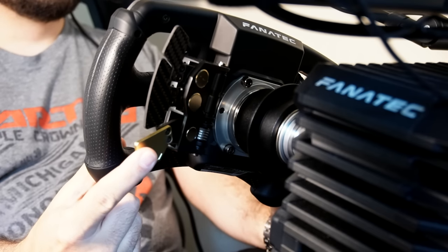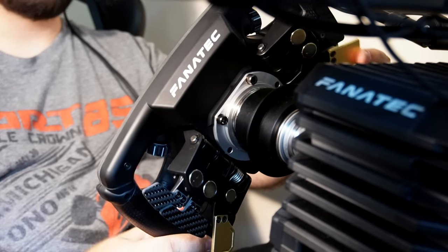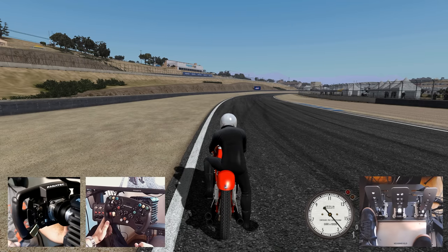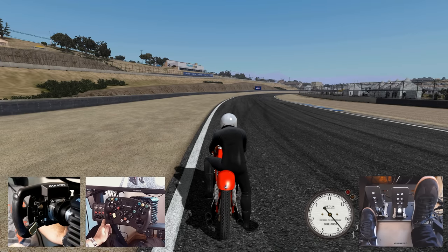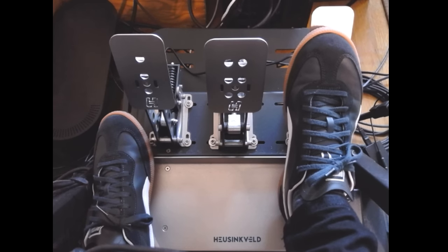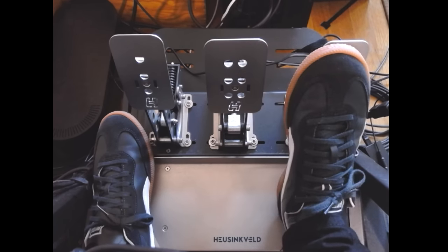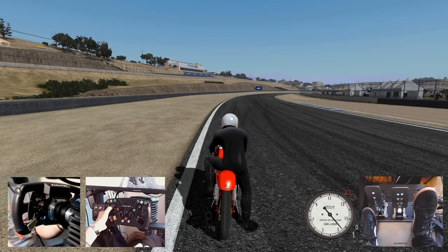On the right side I've got my throttle paddle, and on the other side is going to be the front brake. On a bike you actually have two different brakes — your front brakes are the primary brakes for slowing and getting into a turn, but you also have a rear brake, which in real life is operated with your right foot. To keep things as close to real life as possible, I've got the rear brake set up on the right foot pedal as well. It's not something you use everywhere — probably the thing I use the least — but it can really help balance the bike into corners.